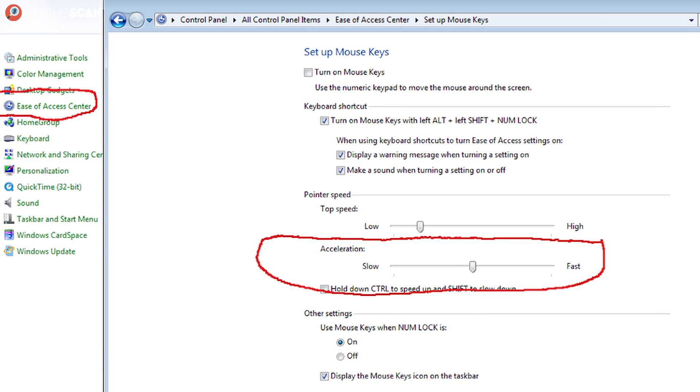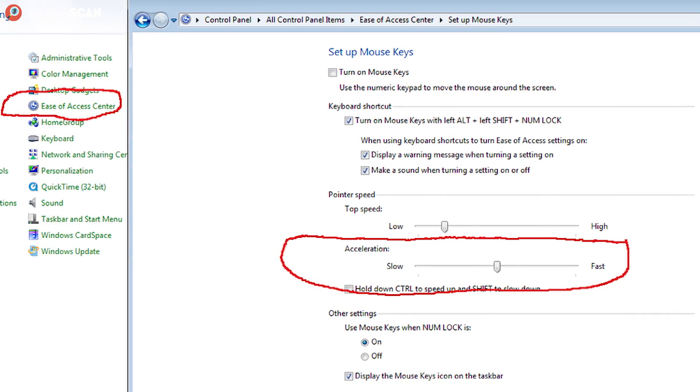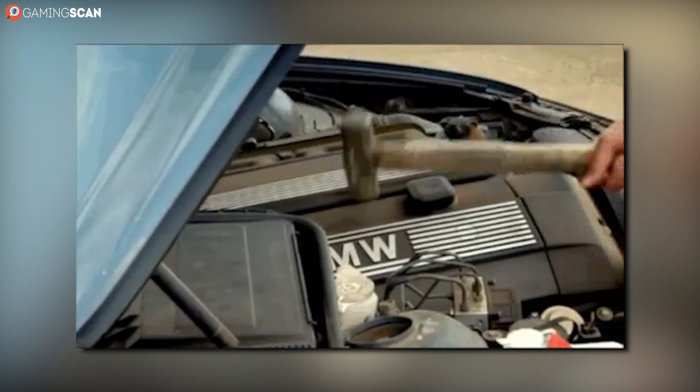Now, like it or not, mouse acceleration is turned on in Windows 10 by default, so you'll need to disable it manually. But don't worry — it's quite simple. We'll walk you through the process right now.